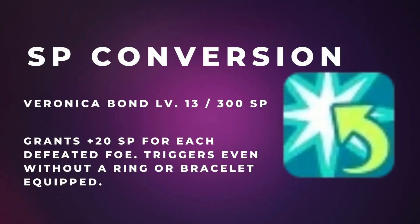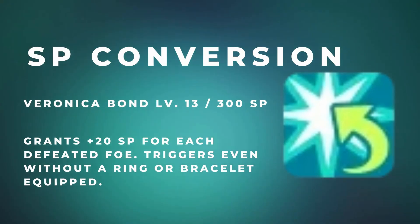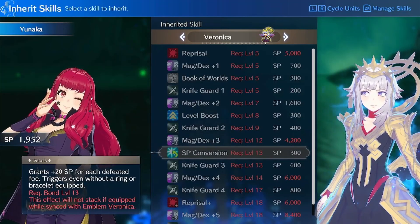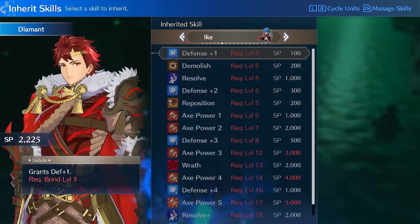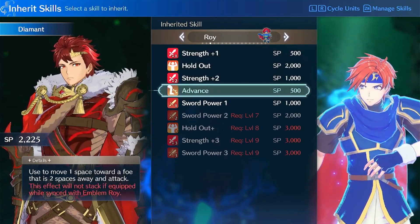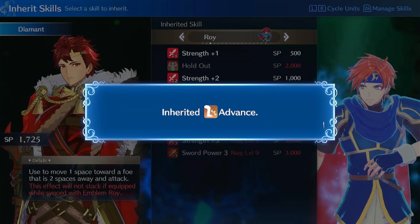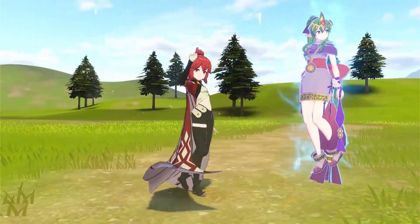Along with Starsphere and Lineage, we have SP Conversion for 300 SP. This skill is easily the best skill in the game as it allows you to farm for infinite SP on a unit, which correlates to any skills you want. It's a game changer because it allows for combinations of expensive skills that wouldn't have been possible with the previously limited SP pool. Make sure to inherit this skill as fast as possible to reap the benefits.